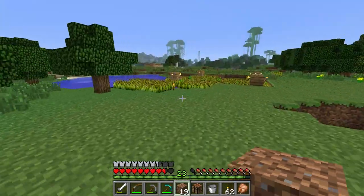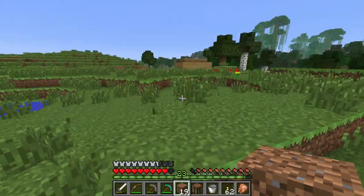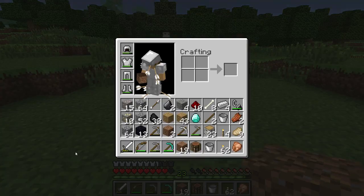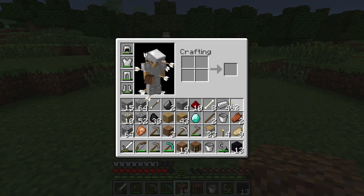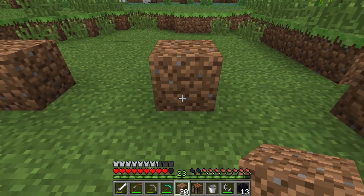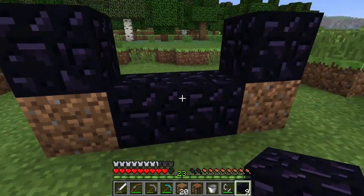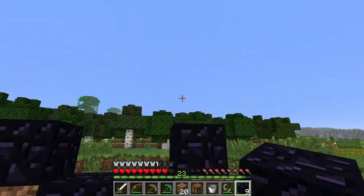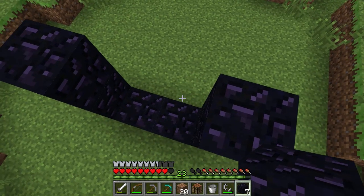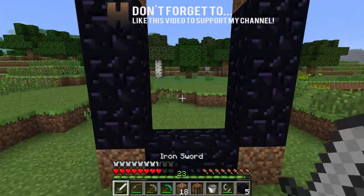Where do we want this nether portal? I'm going to build it right here. To build your nether portal you need: flint and steel, ten obsidian, some filler blocks like dirt, and a Minecraft character. Dirt block, dirt block - you can use obsidian as these corner blocks but it's a waste. It's meant to be four across the bottom, then up the sides, then four across the top, but you can use any block in the corners to save obsidian.